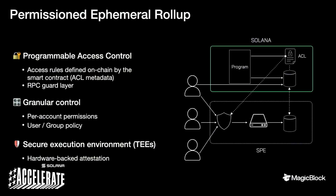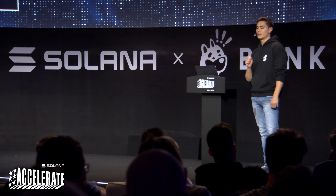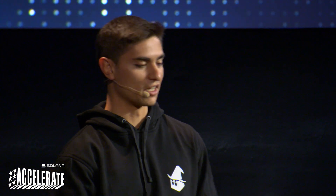Another super interesting use case is permissioned environments — one of the latest features we've added. It's essentially an access control layer similar to a Unix file system: your smart contract can decide which users or groups are allowed to access a specific account, and these rules are enforced by a guard layer on top of the RPC of your ephemeral rollup system. This can be combined with additional checks — KYC, company authentication, or any policy compliance layer. Plus, we're experimenting with running ephemeral rollup instances in a Trusted Execution Environment — Intel TDX — where you can get attestation, potentially verifiable on-chain, that the expected source code is actually running.